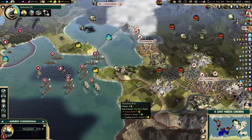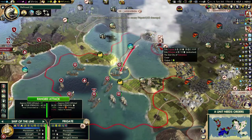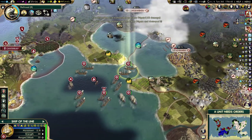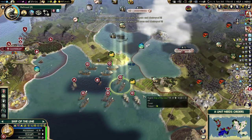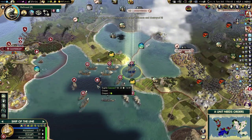Let's go back to Shaka. I decided to just take Nobamba — I should be able to defend it. I have so many ships of the line that it shouldn't be a big problem. But I can always peace out with Shaka for 15 turns if there's the need to.